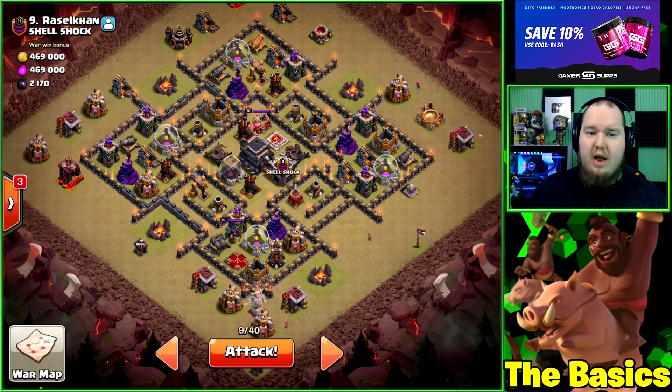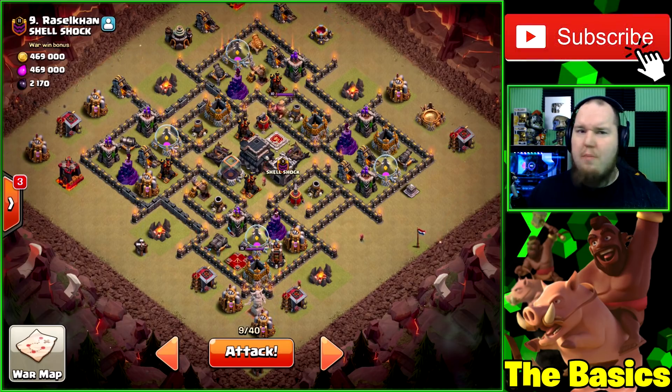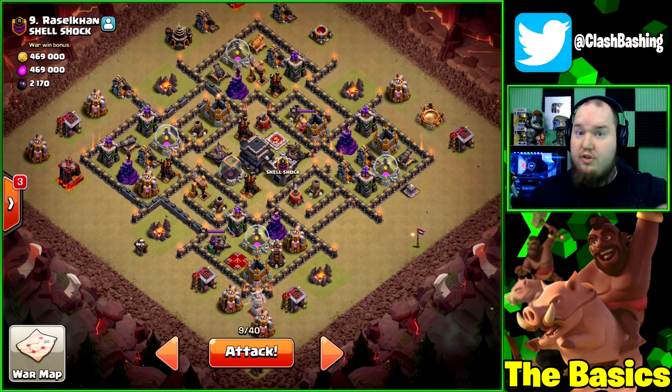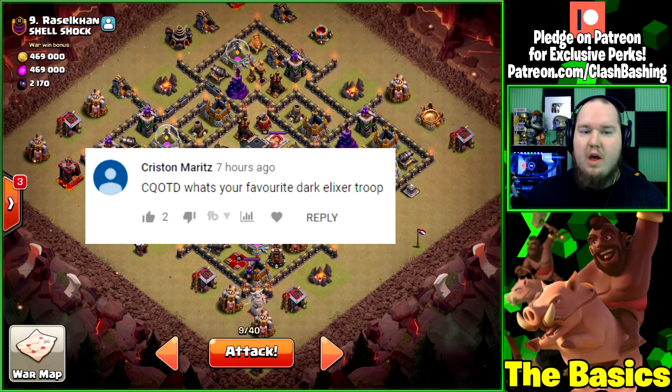I want to break down the basics of war attacks and help you become better attackers in war, especially at Town Hall 9. Moving up to Town Hall 9, you should really start learning how to do a proper war attack. Speaking of Irritated Ram, I'll open it occasionally when we get five to ten spots open - I'll post the new password in the community tab or in a video, and delete it once it's full.